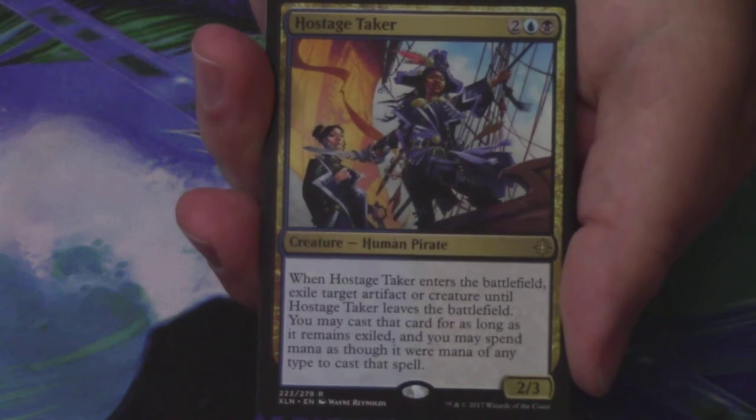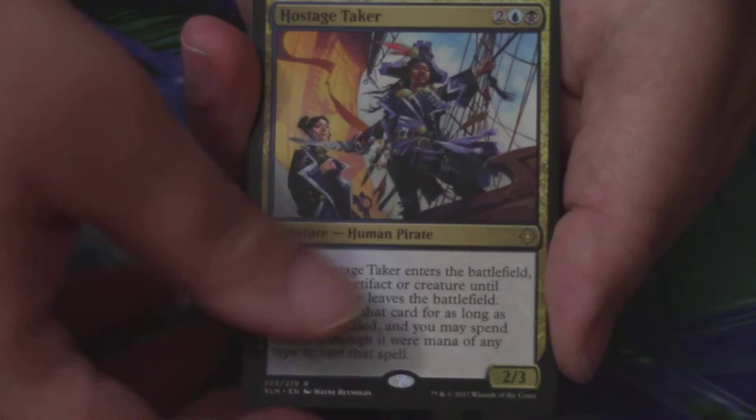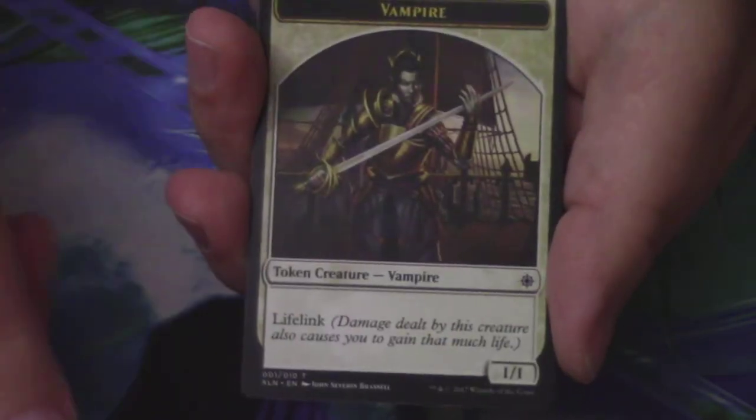Here is a Hostage Taker. I love this card a lot personally. Plus, it's valuable, which is totally relevant in this scenario. So behind the Hostage Taker, just a Mountain and a Vampire Token.